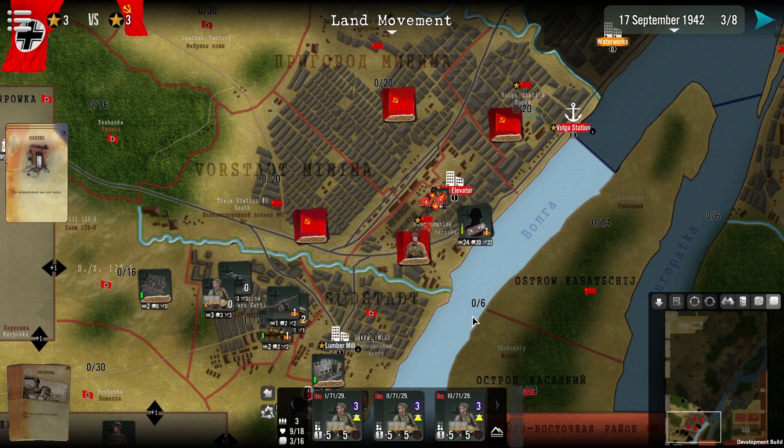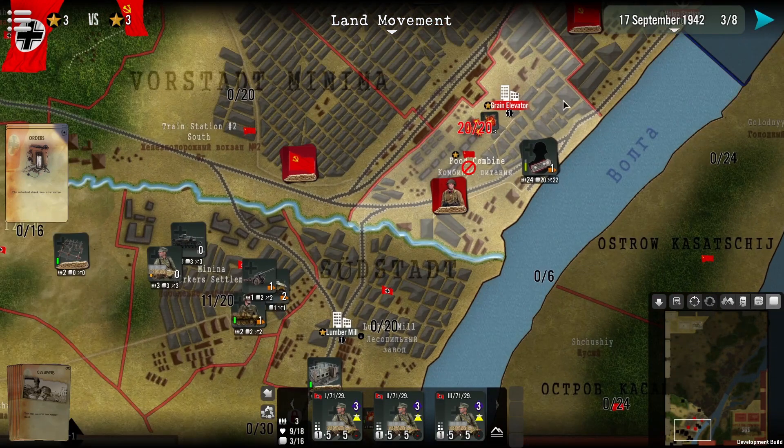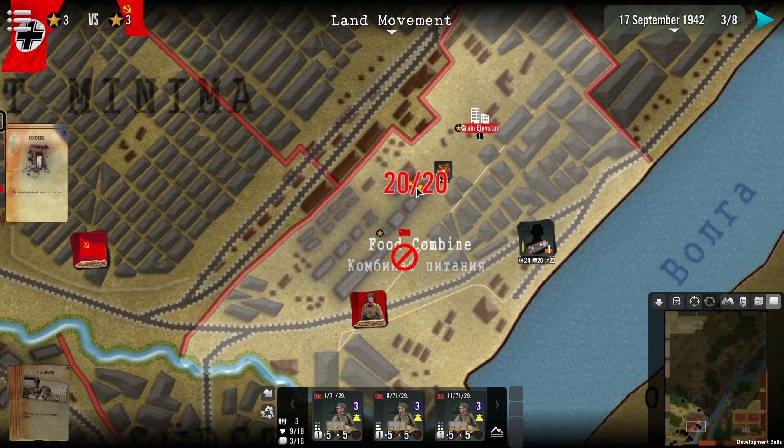Hello and welcome to SGS Stalingrad. This tutorial will show you battles. For example, when you have moved your units into conflict with the enemy, you will see the icon over here indicating a battle.